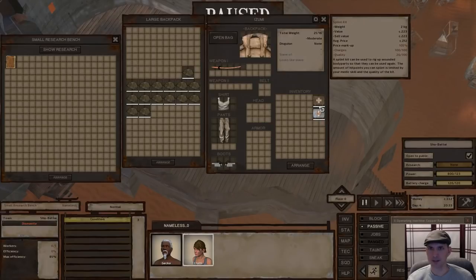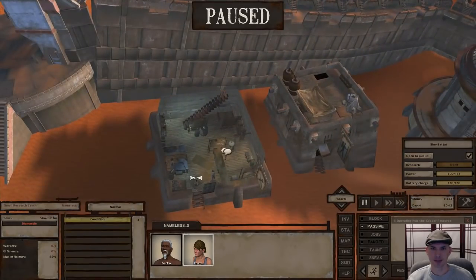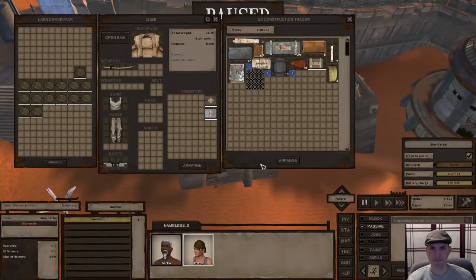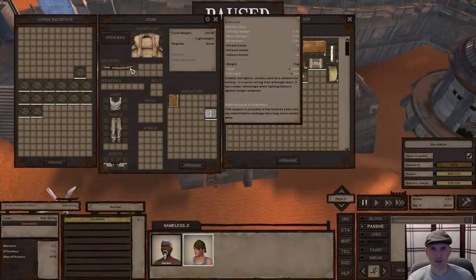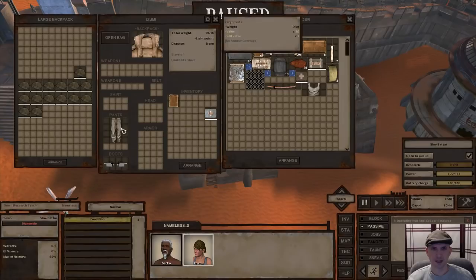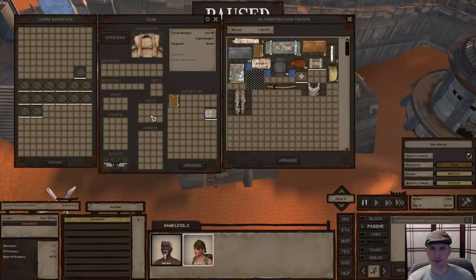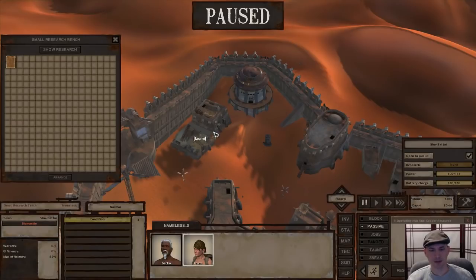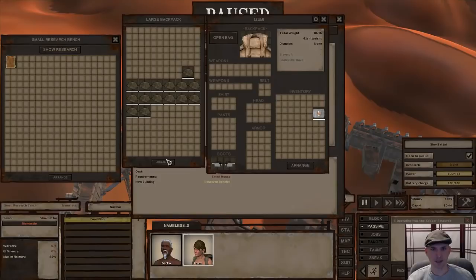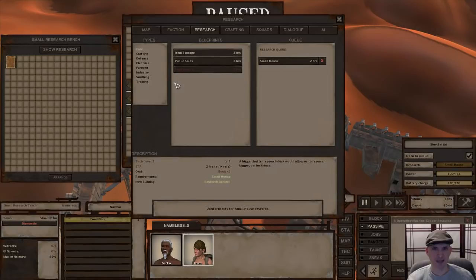If it only takes two books, I could sell this splint kit. Let's go ahead and do that. I don't need a lot of this stuff. Who needs clothes? Just squeeze out another book. I don't think it's going to help, but we're going to need it eventually. So that's the research bench — put the books in from a distance and we can start on the small house. It should only take two hours, but it might take longer. I'm guessing Izumi has one for a science skill. Izumi is the researcher, so let's make her our designated researcher and make that her job.